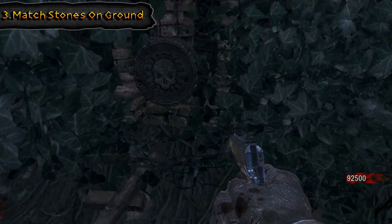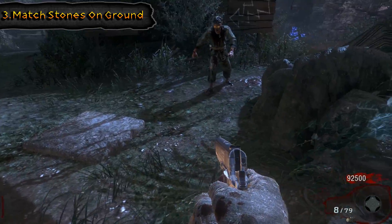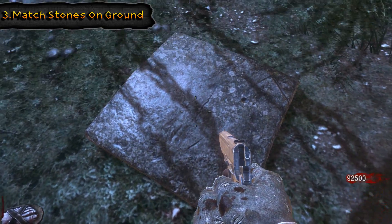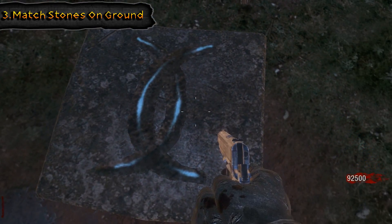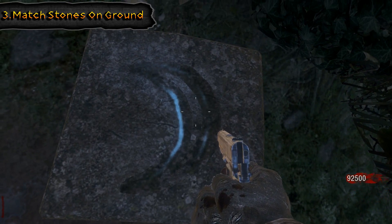The next step is to come over here in this area and push on this stone — it's going to make these stones come up out of the ground. There are going to be 12 on this side and 12 over by the rope bridge. When you hover over them you can see the symbol that pops up. You need to have another player on the rope bridge side looking for symbols as well, and when you guys find matching symbols you're going to step on them and start to eliminate these stones. You definitely have to have somebody with a mic to communicate through this part.